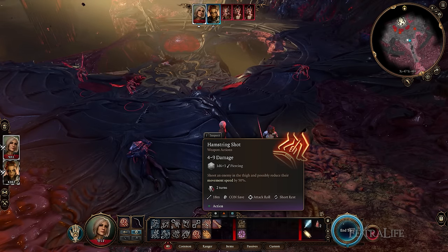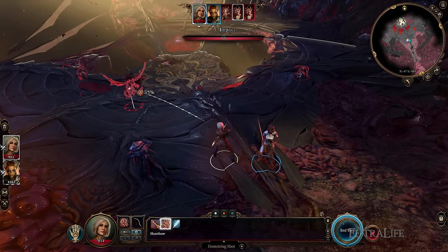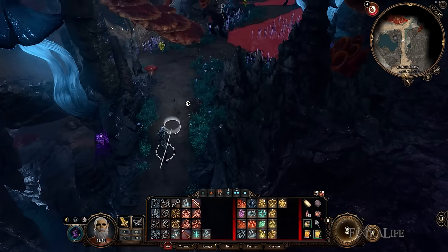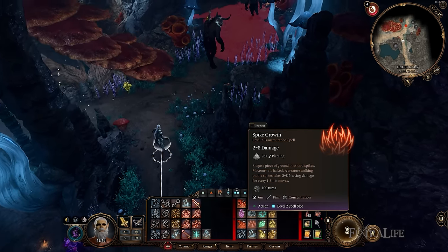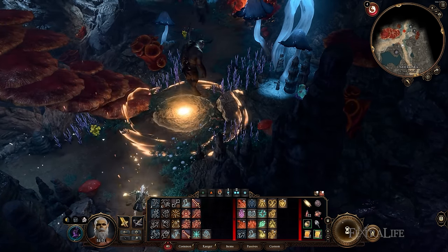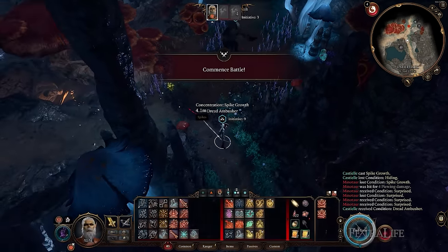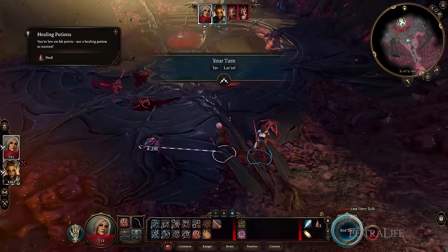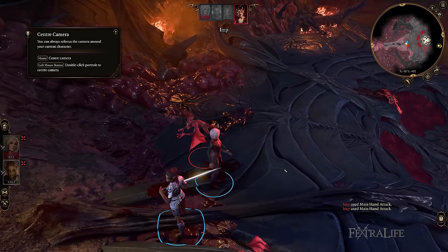Dexterity increases your Attack rolls, Damage rolls, boosts Armor Class and Initiative, improves Sleight of Hand, Acrobatics, and Stealth checks, as well as Dexterity saving throws. Wisdom increases the Spell DC of your Ranger spells and improves Wisdom skill checks and saving throws. Constitution is there to help keep you alive via HP, though Rangers have decent HP so you don't need to go too crazy with it.